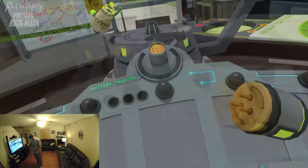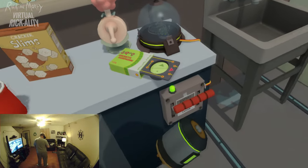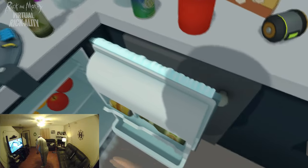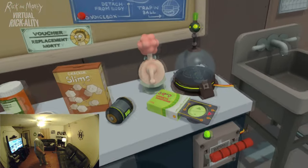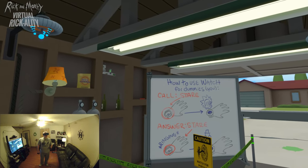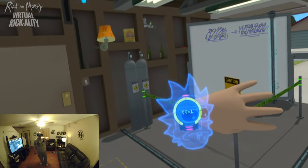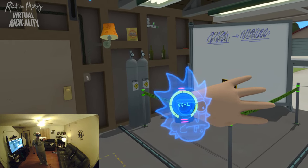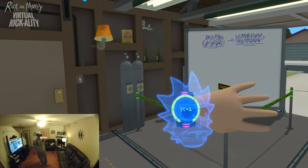After completing the battery charging mini-game, the player now has a charged battery but isn't sure what to do with it. The watch displays a 'How to Use Watch for Dummies' tutorial — press call, then stare. Rick then calls: 'All right, Clone Morty, I'm receiving a part in the driveway. Since you can't leave the garage, use some help — hit the button on the Meeseeks box, the green and blue box on the shelf. Even an idiot could figure this one out.'